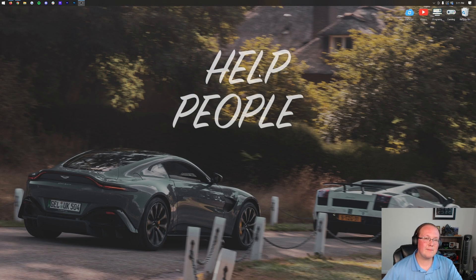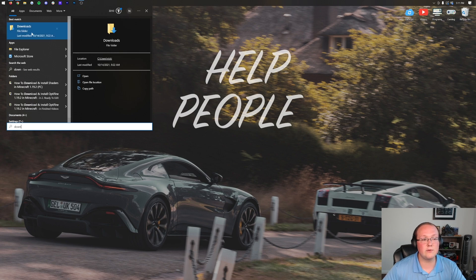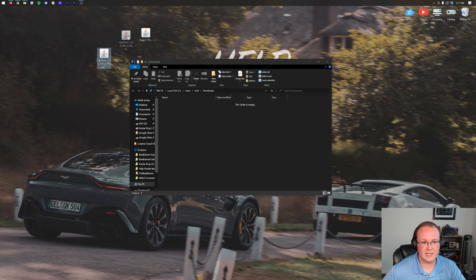Now we can minimize our browser, and it's time to move Forge and Optifine to our desktop. To do that, click the Windows icon — it's in the bottom left, or bottom center on Windows 11. Click that icon, type in Downloads, open that folder, and in there you'll have Forge and Optifine. Drag and drop these to your desktop just for ease of use.